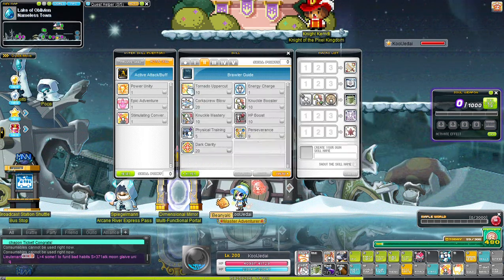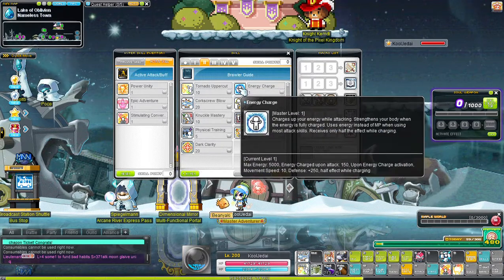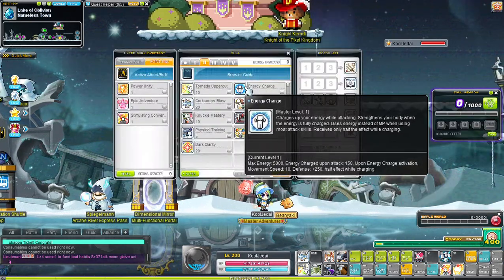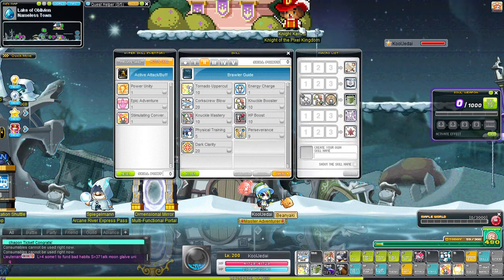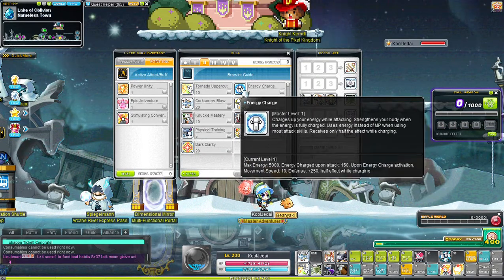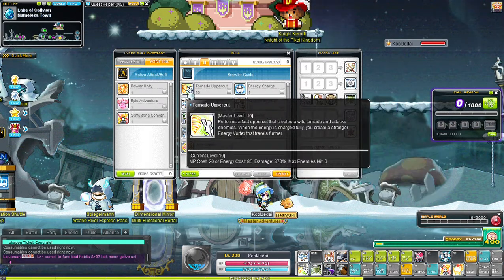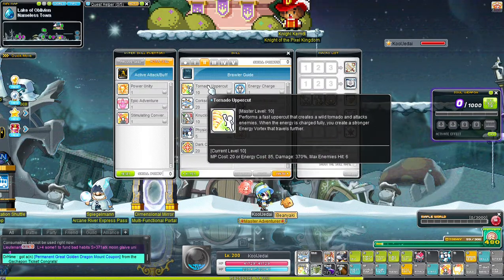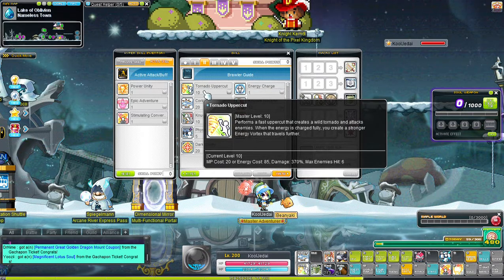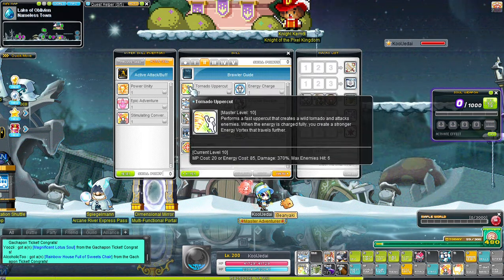You get movement speed in second job. Let's talk about Energy Charge — you get a little energy ball. When you're attacking enemies, you can hold up to 5,000 energy, or 10,000 with a third job skill. When you fully charge this, you don't use mana — you use energy to attack — and all your skills change their names and deal a little extra power.